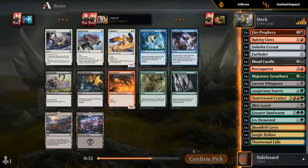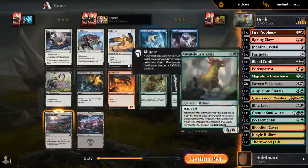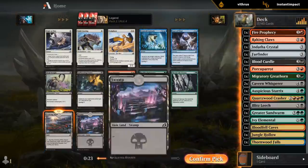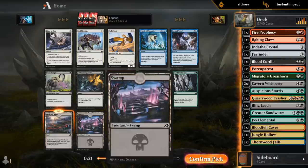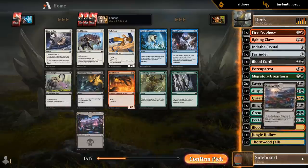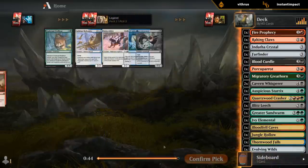Serpent versus Evolving Wilds versus Deadweight — I think I prefer the Wilds. We don't seem to be a reanimation deck that wants to cycle expensive creatures and get them back, but the mana fixing seems important. Deadweight could be okay, but hopefully we can pick up some Boot Nippers in terms of early interaction and board presence — to also go with our Porcuparots.